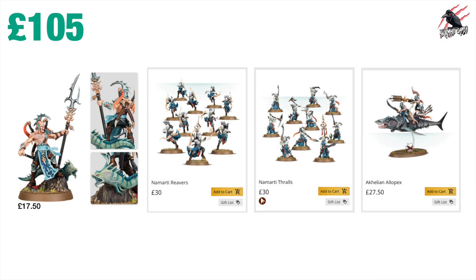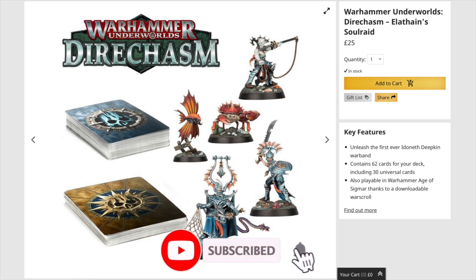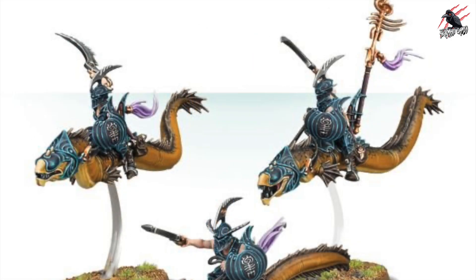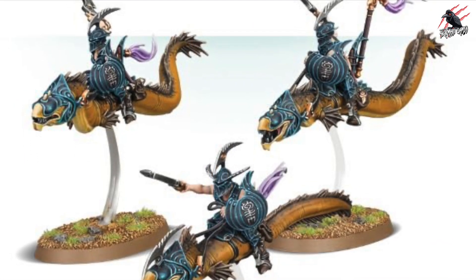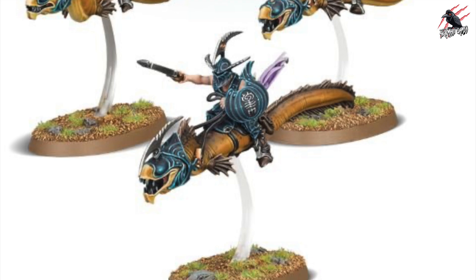That wraps up the Ideneth Deepkin. From the box we're covering 6 of the 12 available fighter cards — half of them. Adding the Elothane Soul Raid from Warhammer Underworlds opens up a few more leader options with unique miniatures, including a fantastic crab model. But really for the Ideneth you need some Morsar Guard and Ishlaen Guard — those eels are a huge part of the faction and they're really fun in Warcry.